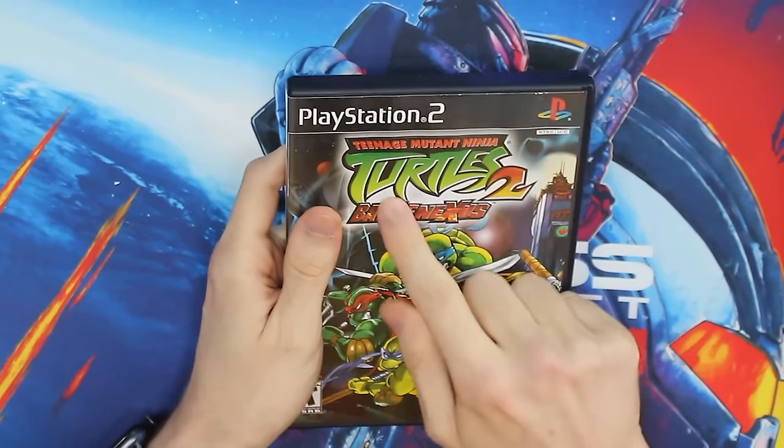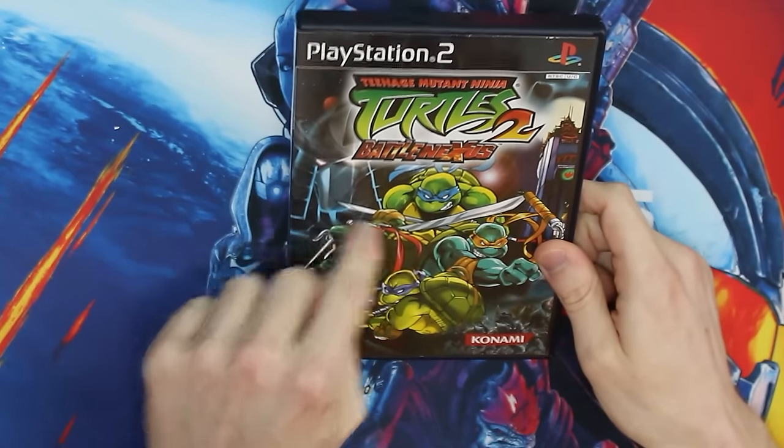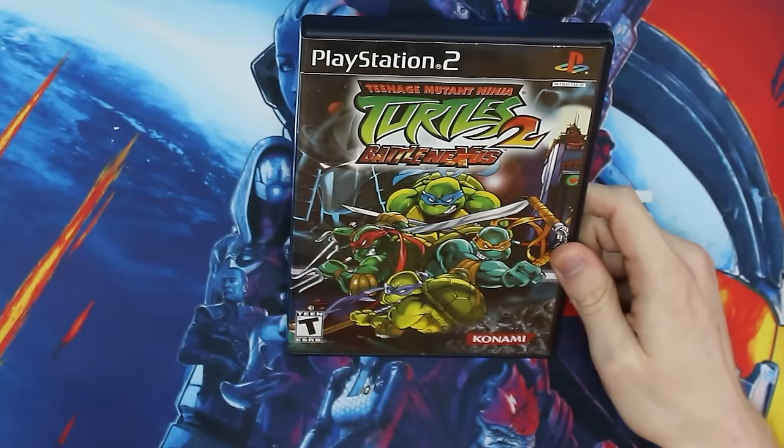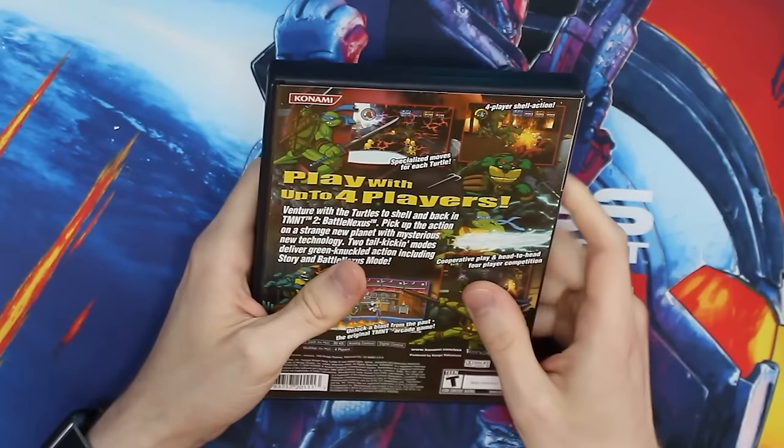Konami did back-to-back game releases, so the second one — TMNT 2 Battle Nexus — I don't feel as passionate about. Though if I feel passionate about anything, it's this box art. Going hard. You see Shredder in the background, the Turtles look really angry, Foot Tower in the background, Foot Ninjas and Triceratops in the bottom right.